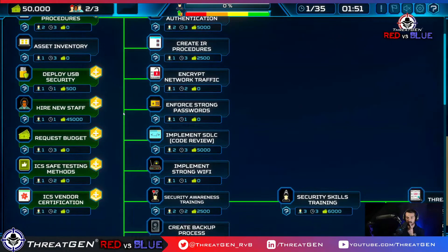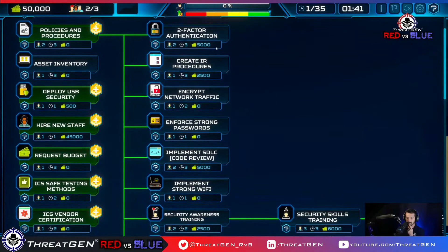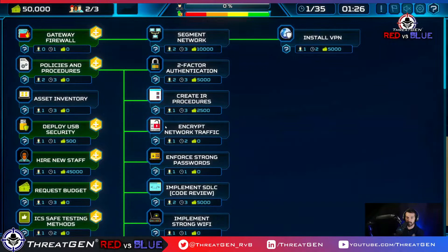I'm looking to see if any of these items map specifically. Asset inventory kind of does it all together for us. Let's move on — I'd argue policies and procedures, even though it doesn't say that anywhere explicitly, are how you achieve fundamental controls.